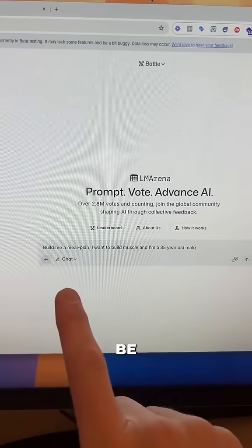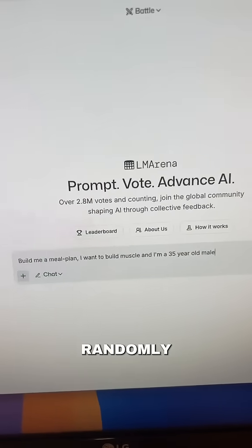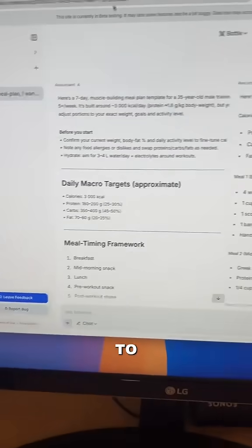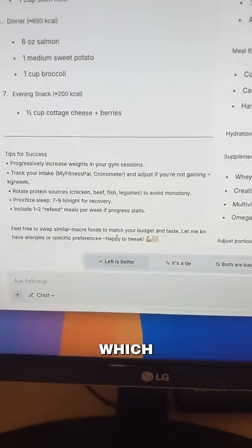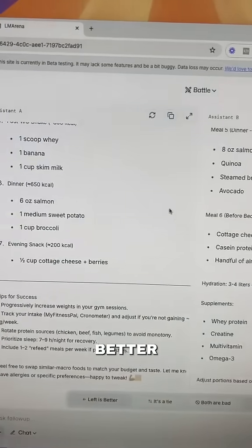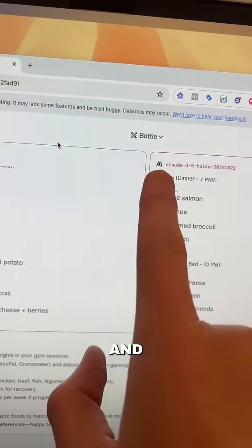When you go to LM Arena, you're going to be able to input whatever prompt you want. And if you set it on battle mode, it will randomly pick two different models and give you head-to-head results without you knowing which one is which. When you get to the end of it, you can actually vote which one's better — left, it's a tie, both are bad, or right is better. And after you've selected your winner, you actually get to see who the winner was and who the loser was.